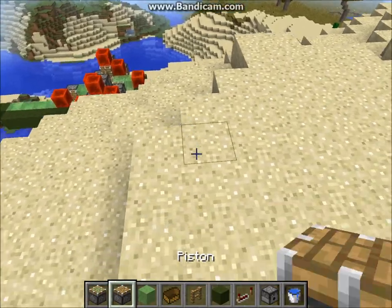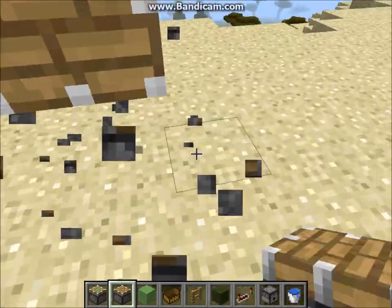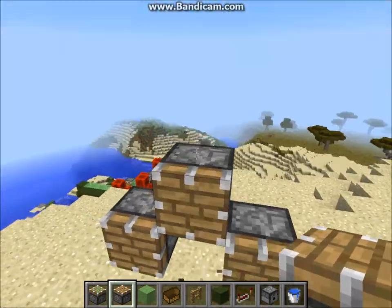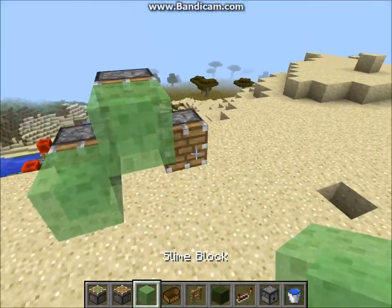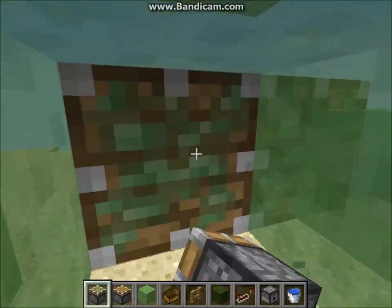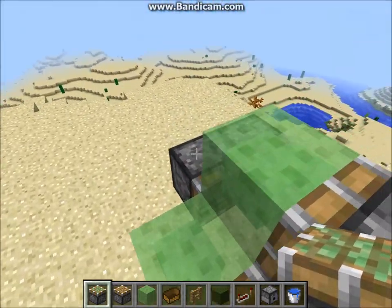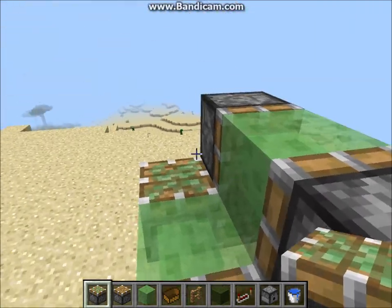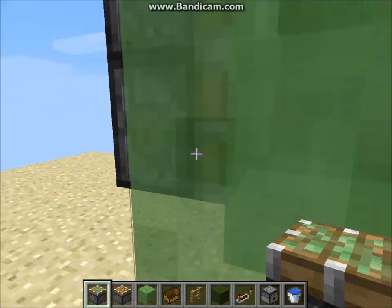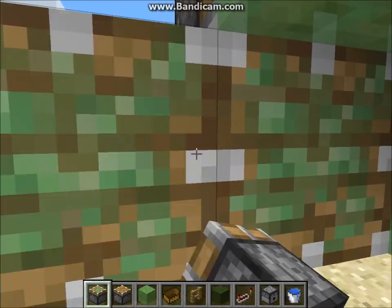You're going to want to start by placing three regular pistons in this shape right here, kind of making a crest. Then put slime blocks and sticky pistons in this arrangement. It's kind of hard to place them sometimes — you may have to break a slime block to get into position.